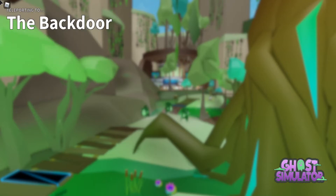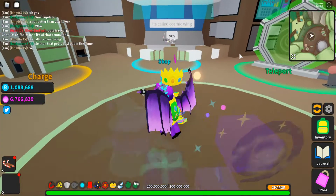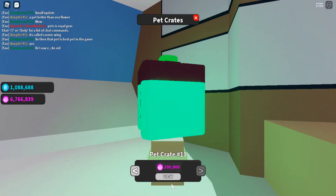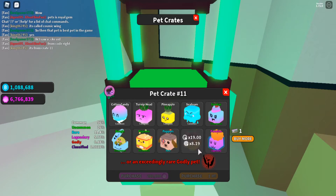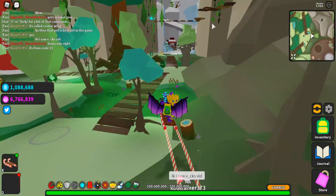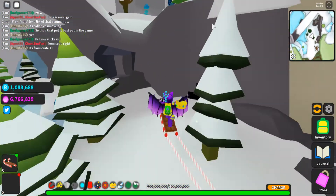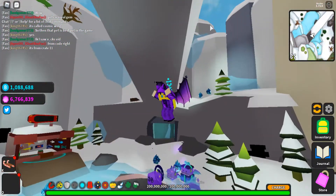We'll see how very few — in my mind there should be no one — but there are a few people that have the maxed out previous classifieds, so that will be cool to see where we can get from there. It's located over here in the backdoor, all the way to Pet Crate 11, as you can see there's now a classified here. Unfortunately I'm not able to open it since my pet inventory is full, but it will be probably pretty good — I'd guess about 10% better than the previous classified pet, which is quite a bit.